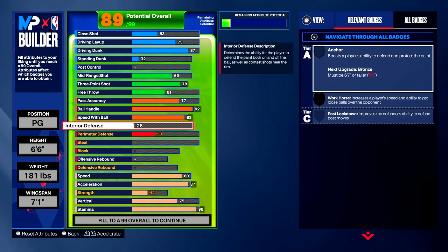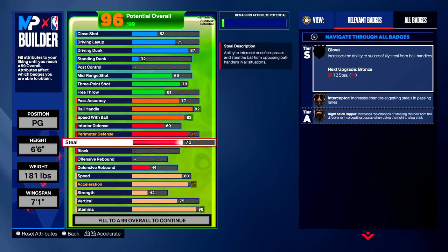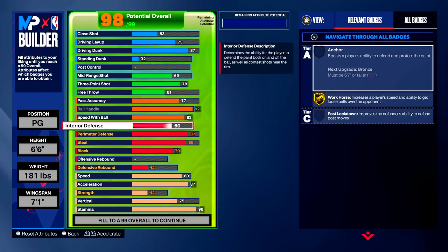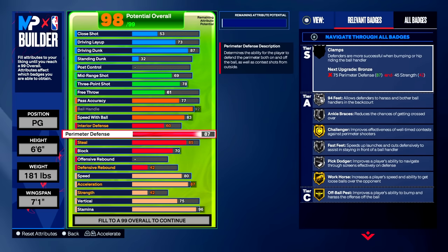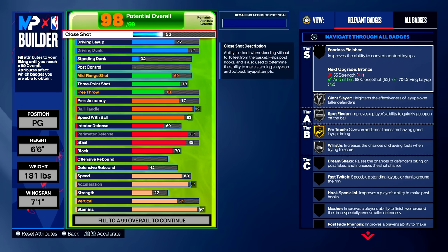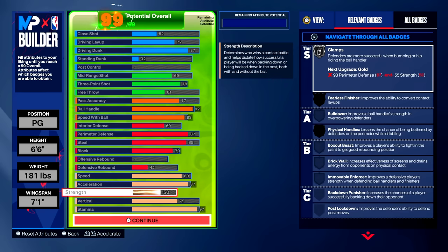Starting defense with interior defense — upgrade this to a 60. People might be concerned with 6'6" defense, but you'll be fine and I'll explain once we upgrade everything. Moving on to perimeter defense, bring this all the way up to 87. Steal goes up to an 85, block all the way up to a 70, and defensive rebound we're actually going to drop. Now go all the way down to strength and bring it up to 50. When I made this build I realized I had to fix my close shot to 52 and driving layup to 52 as well. With strength at 50, we now get clamps on silver.